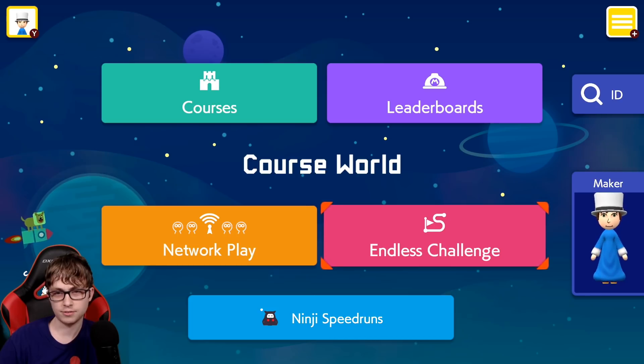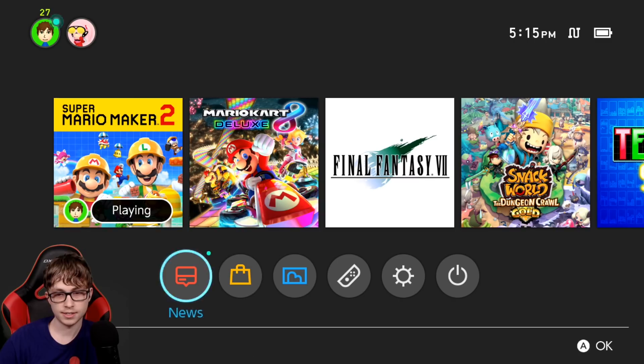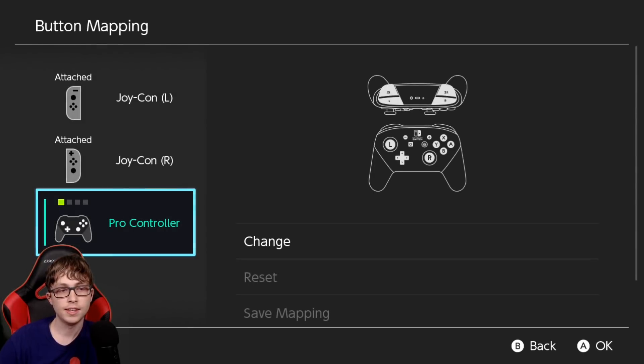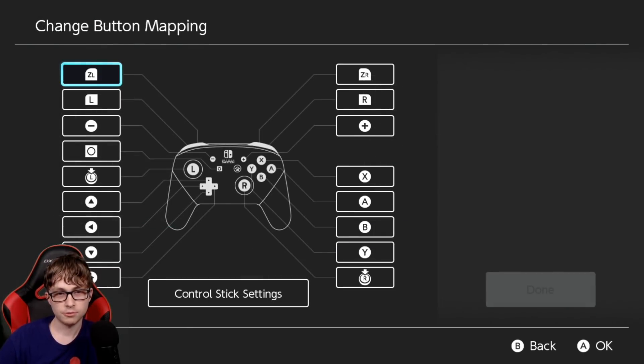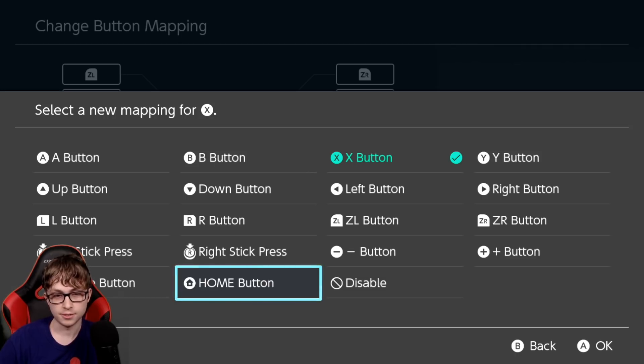You might have seen this last run, but there's something new they added with the Switch firmware — you can remap buttons. So you go to the home screen, go to settings, there's controllers and sensors, and change button mapping. Then you pick your controller, and you can change anything to anything you want. Like, I want X to now be the home button — you could do that.